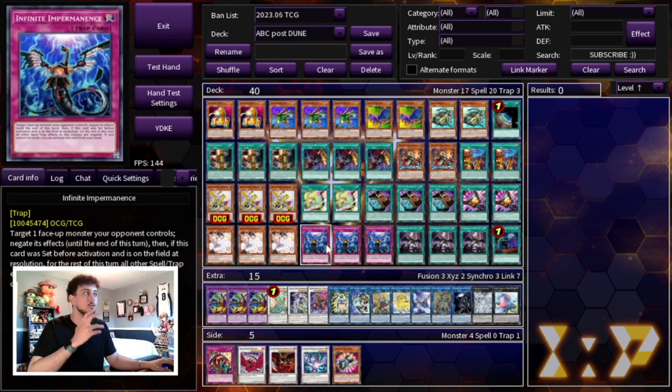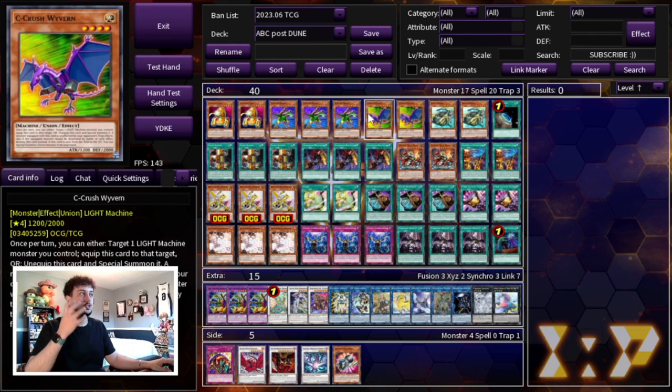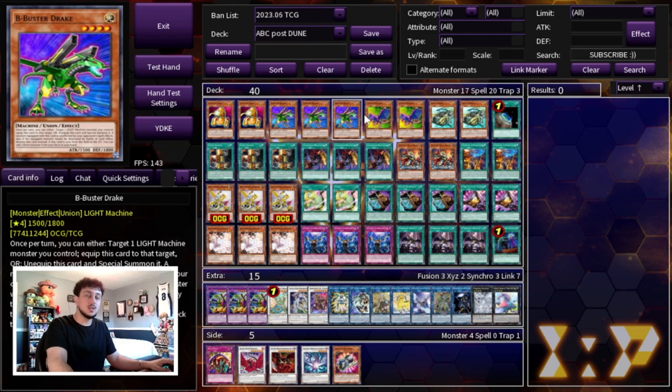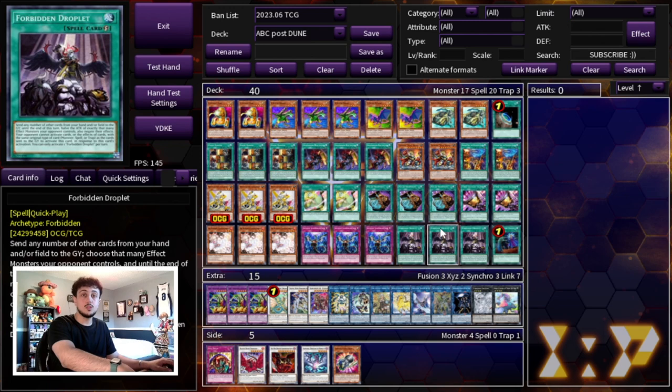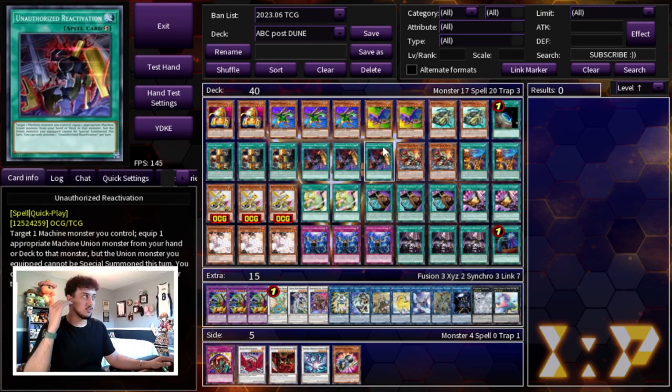Imperm and Ash are pretty self-explanatory — standard and powerful going first, and board breakers going second. I really like Forbidden Droplet in this deck specifically. When you're forced to go second, all of the pieces get effects when sent to the graveyard, so you can chain Droplet, get those pieces off your field, negate your opponent's monsters, and trigger the piece effects. Going first, you can set Droplet after your full combo, and when ABC Buster Dragon tags out and summons the pieces back, you use them as Droplet fodder to negate cards while getting all the piece effects — sending B and A to negate 2 and steamrolling advantage. Lastly, we're playing 1 Called by the Grave to stop hand traps.